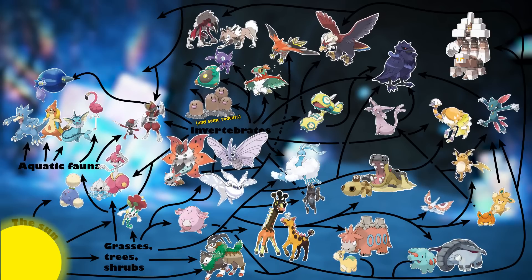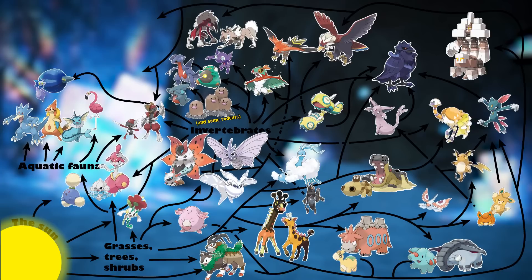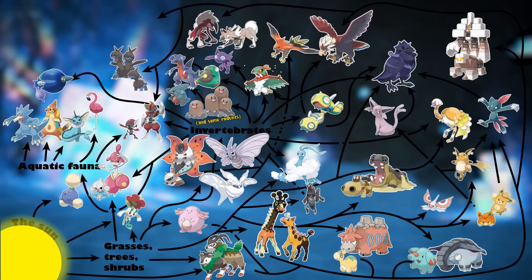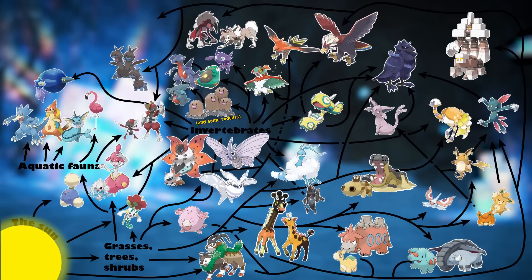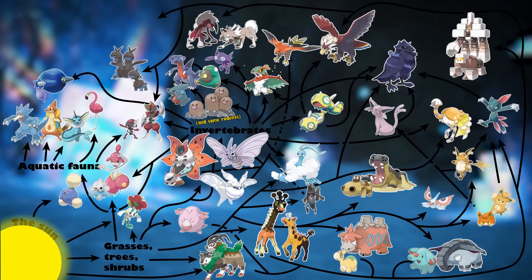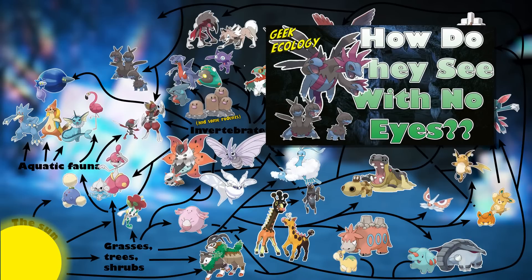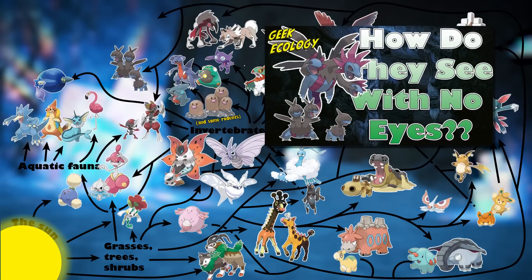We have our dragon Pokémon with Gible and Gabite preferring fossorial prey like Diglett, thanks to their ground typing. And Deino and Zweilous might be somewhat similar to bats, leaving their caves only at night to wander the grasslands of Area Zero, hoping to snatch up any prey that gets close. There's even a whole video dedicated to the ecology and biology of the Hydreigon line if you want to check that out.